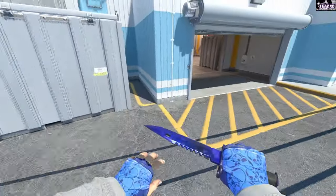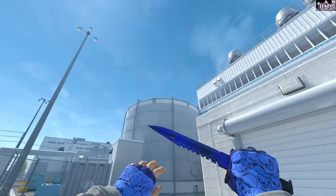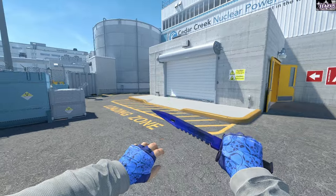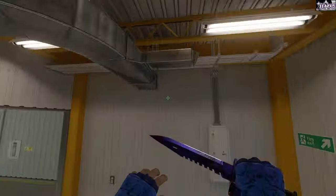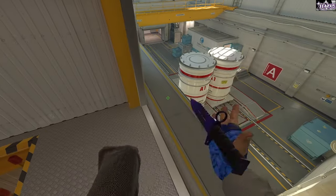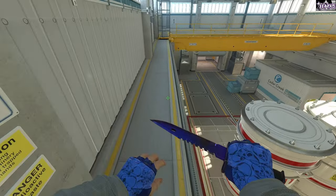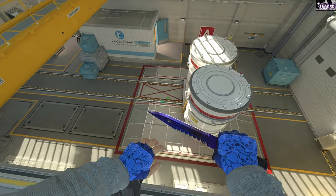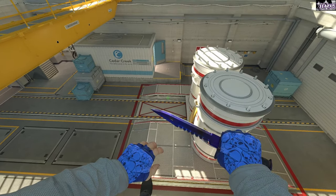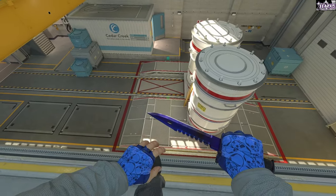That's what it looks like when you do it successfully. Edge bugs like the silo one are very easy and you can get them consistently. But there are harder edge bugs, like this one on A-side which I particularly suck at. Some people do a lineup, look a certain way, and strafe into it — you can actually edge bug on this thing, and on this, and on this. You can pretty much edge bug on everything.